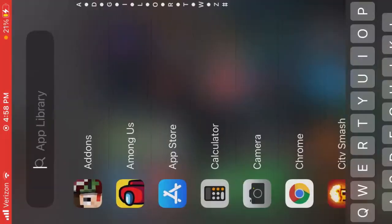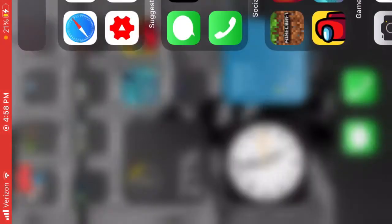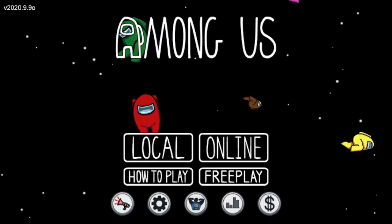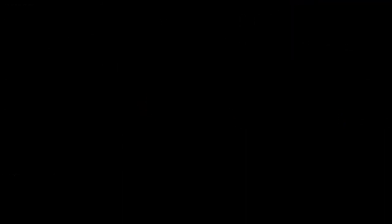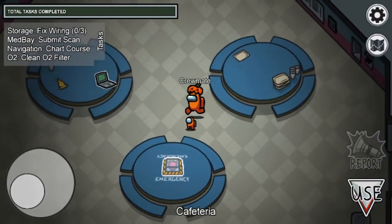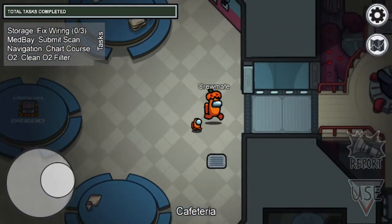Sorry, I got sent to the calculator. Anyway — go to Among Us, and now go to Free Play. It works on any map, but Skeld is the number one map.